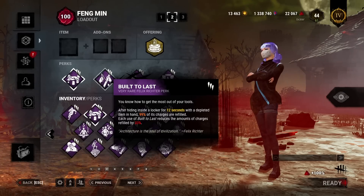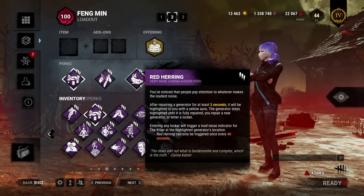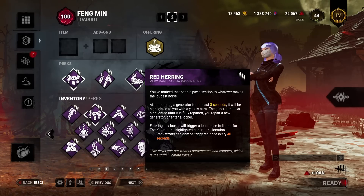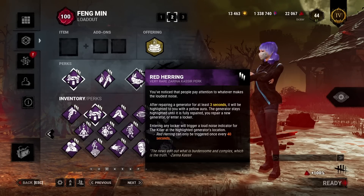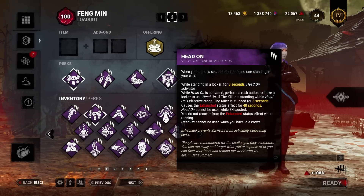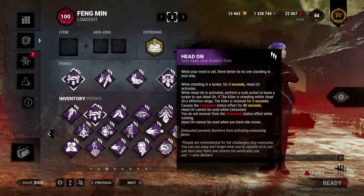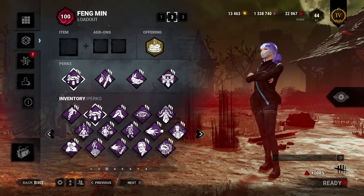With Built to Last, the next time you go into the locker after depleting your item again, you can reload it again and again, but it'll be less and less reloading each time. Then with Red Herring, after you do a gen for a couple of seconds, you can get off of it and go into a locker to activate a notification on that generator — the killer will think you're still there or missed a skill check, but you're actually long gone. Head On is the most popular locker perk, letting you come out of a locker in front of the killer and stun them.